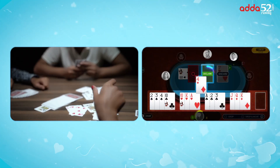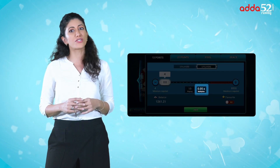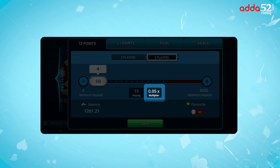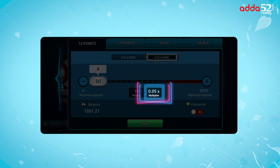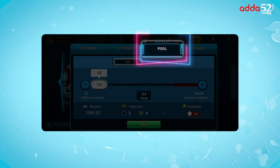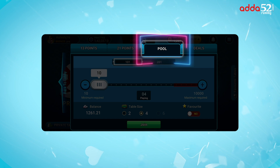Don't forget to hit the declare button as soon as your Rummy is complete. The most popular type of 13 Card Rummy is Points Rummy, where each point has a pre-decided value. The person who arranges their cards the fastest takes their point tally to 0 and wins. The winner gets the total sum of the points in hand of all other participants, multiplied by the point value at that table.